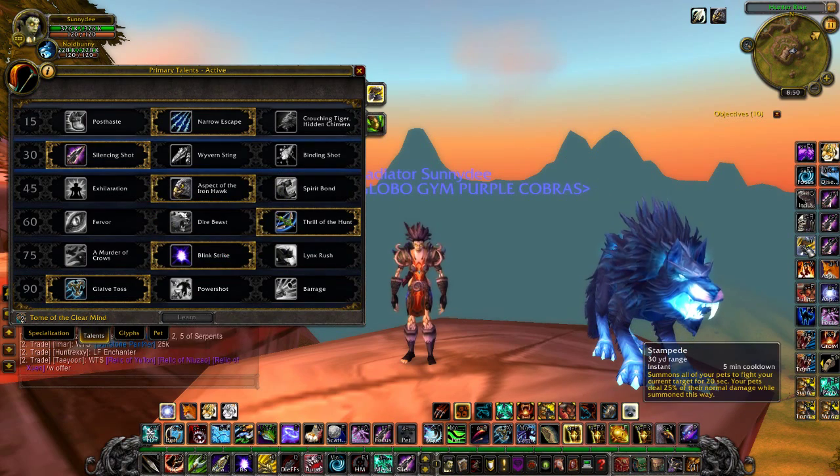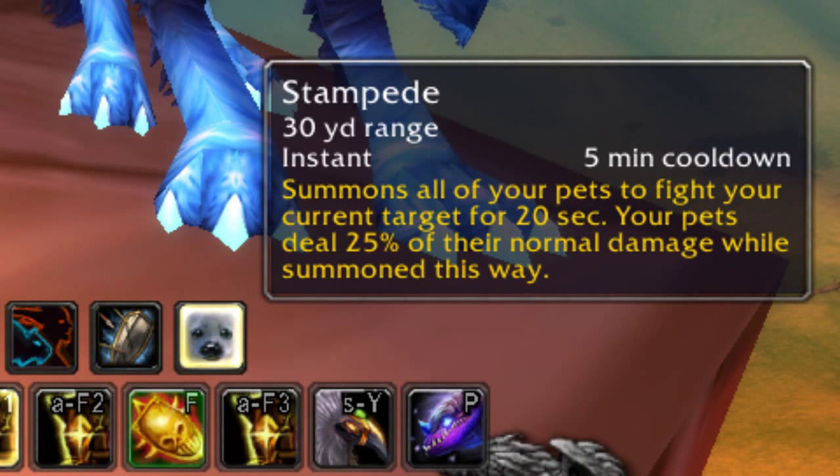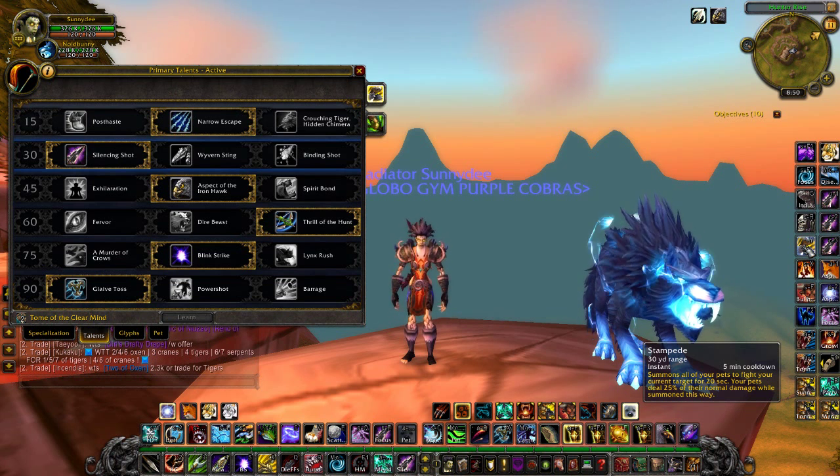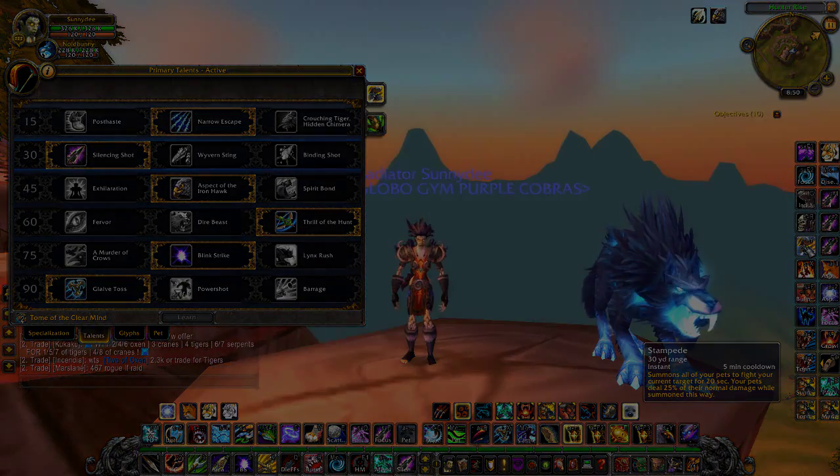The other new ability for Mists of Pandaria — not a talent, just given — is Stampede. It has a 5-minute cooldown but summons all 5 pets from your stables to fight for 20 seconds, which is really cool. It's great if you've got 5 Spirit Beasts. For bursting, pop all your cooldowns — Bestial Wrath, Rapid Fire, Stampede, then Blink Strike or Lynx Rush — and you'll be doing serious damage. It doesn't reset with Readiness due to the 5-minute cooldown, but if you have Spirit Beasts you can also use Spirit Mend on yourself or party members for big heals.